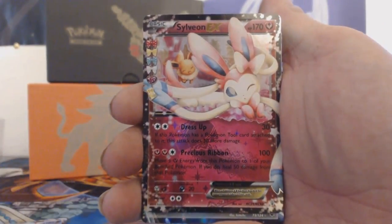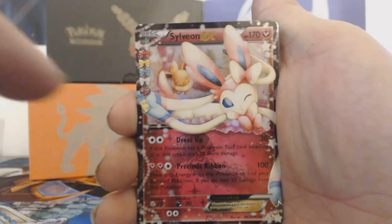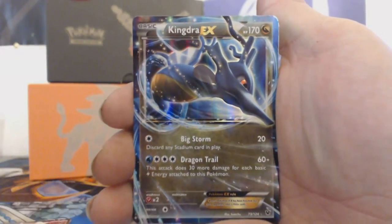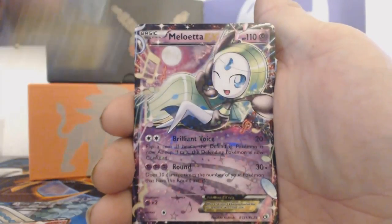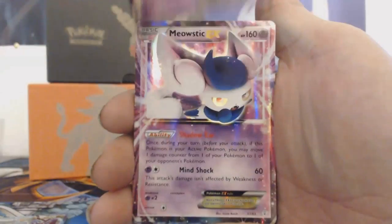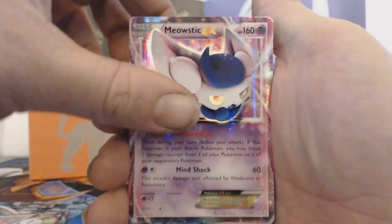I have everybody else except for Vaporeon — and one other one I don't have is the Sylveon regular EX card. I have the full art cards for days, but I don't have the Sylveon EX card, which I now have. We also have a Kingdra EX card, which is pretty cool and interesting, and then we have a Meloetta EX card as well, plus a Meowstic EX card.